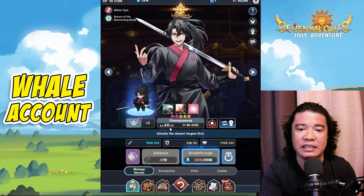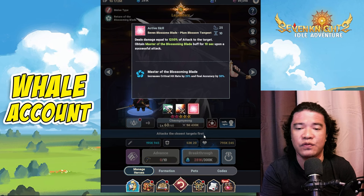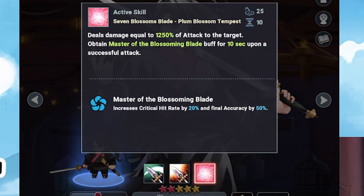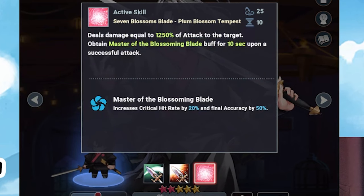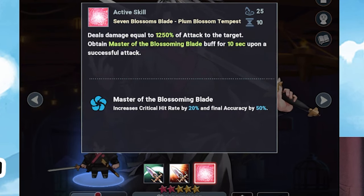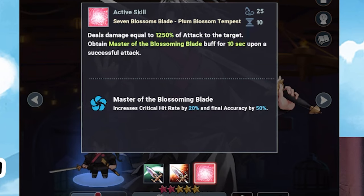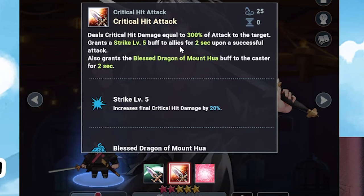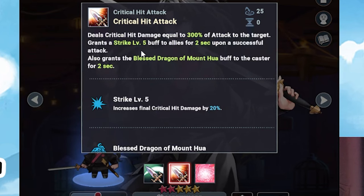This hero is already at level 60. Let's check the skills before we test. The active skill deals damage equal to 1250% of attack to the target and obtains the Master of the Blossom Blade buff for 10 seconds upon successful attack. This buff increases crit hit rate by 20% and final accuracy by 50%. The crit hit attack deals damage equal to 300% of attack and can grant Strike Level 5 to all allies for two seconds upon successful attack.